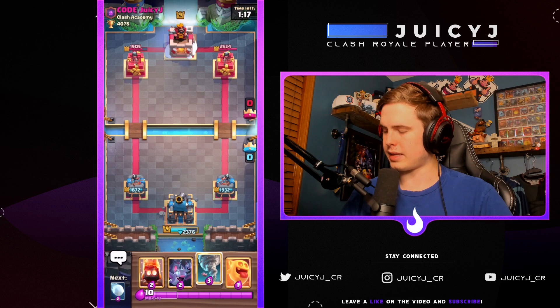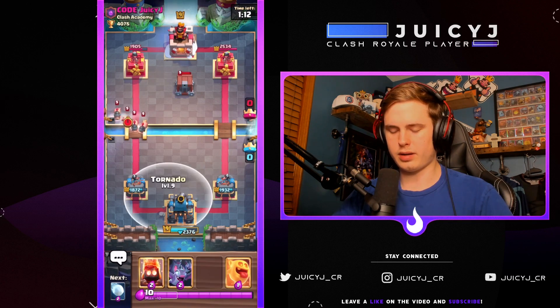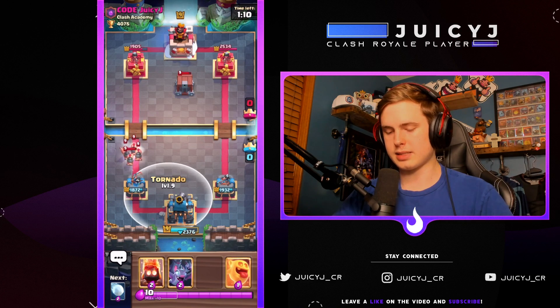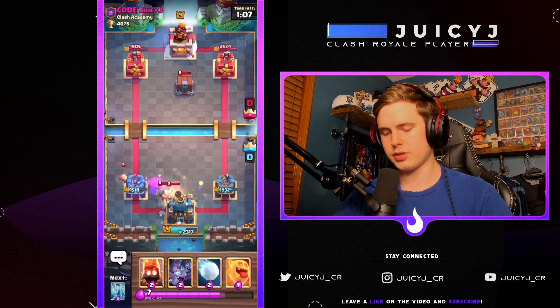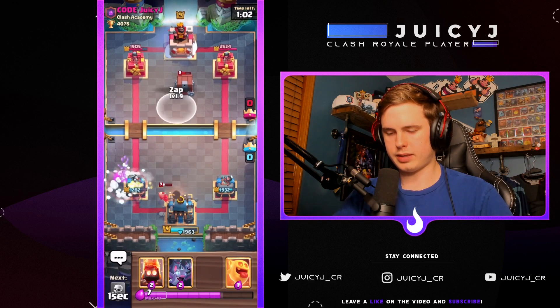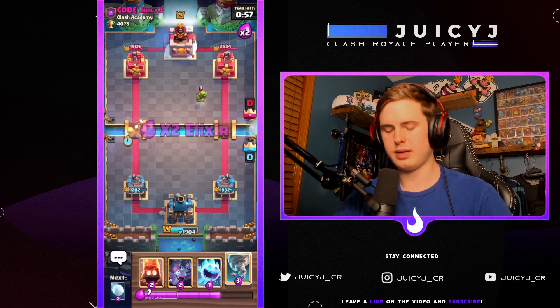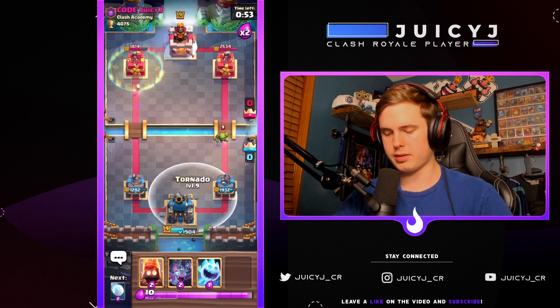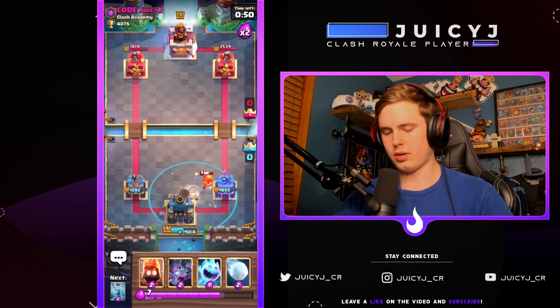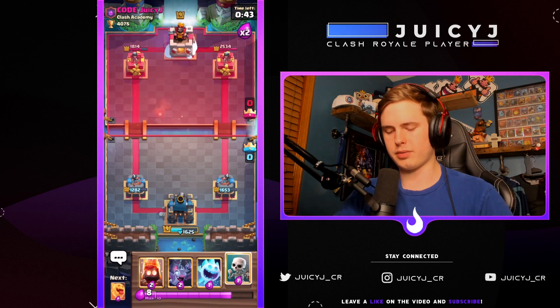Next are roll hogs — same exact standard placement. The only catch is you're only able to pull two out of the four, but it's still a very solid counter. Then, versus the goblin brawler of the cage, the same standard placement applies. This is why I prefer bomb tower over cage in splash yard — because if you're playing against graveyard and you can activate king tower, you're going to be in a really nice spot.